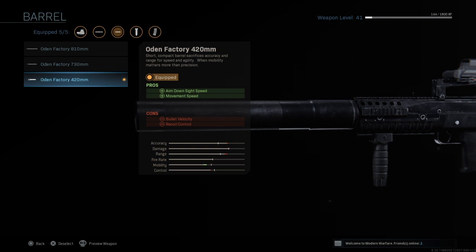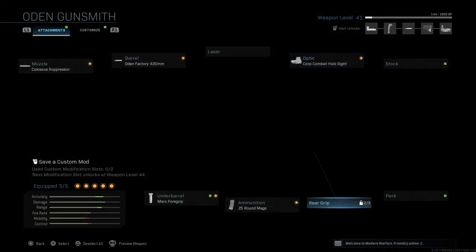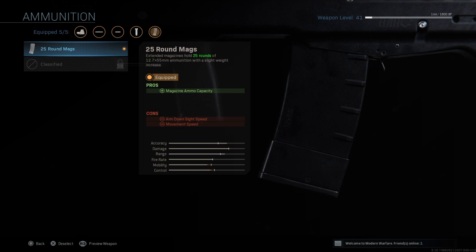Next is the Odin Factory 420mm barrel, which increases aim down sight speed and movement speed to get some mobility back. For the optic, I've been experimenting and can't find one I love, but I've been using the Corp Combat Holo Sight like on the M4A1. The Thermal Scope on this weapon is also really nice, as are some higher-zoom options. Next up is the 25 Round Mags for extra ammo.